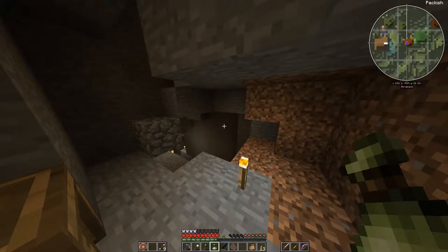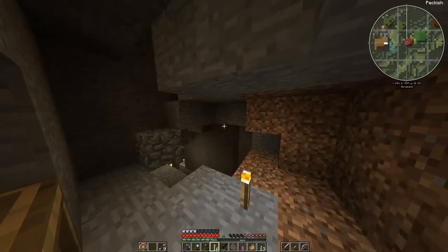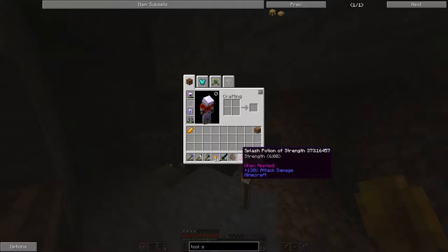I killed a unique monster and got a loot drop called Uncommon Treasure. Let's see what it gives us — gold coins and a splash potion of strength. Nice.